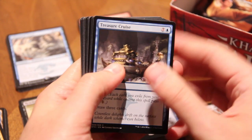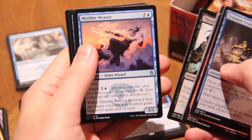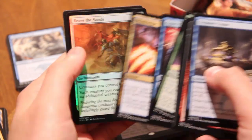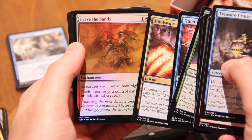Treasure Cruise — we meet again! This is such a crazy card, foiled, for a common. I haven't seen something as crazy since Delver of Secrets maybe. Mistfire Weaver, Seek the Horizon, Quiet Contemplation.